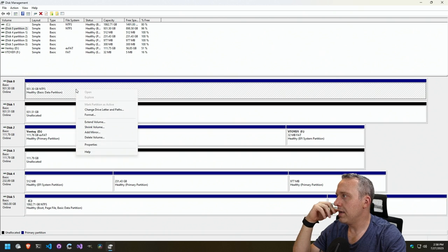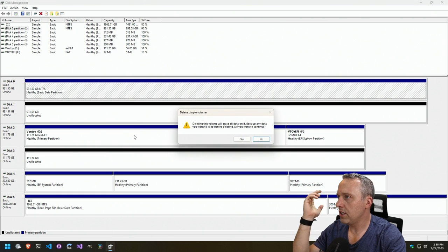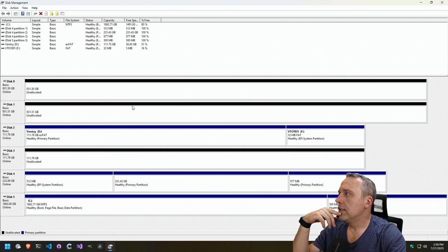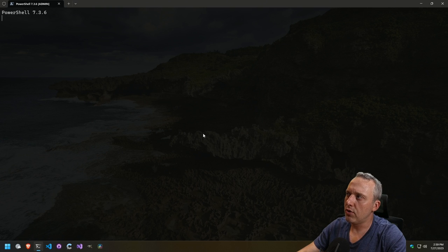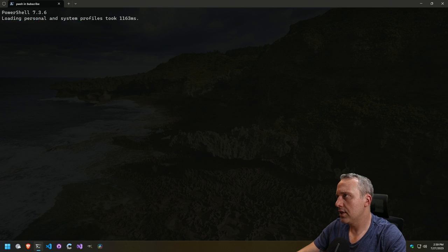Yeah, I'd say that's it. So we'll just delete it. Okay, so that's gone. I don't think BCD boot is here by stock defaults, so we'll probably... let's see. BCD boot — oh, it is there. Look at that.